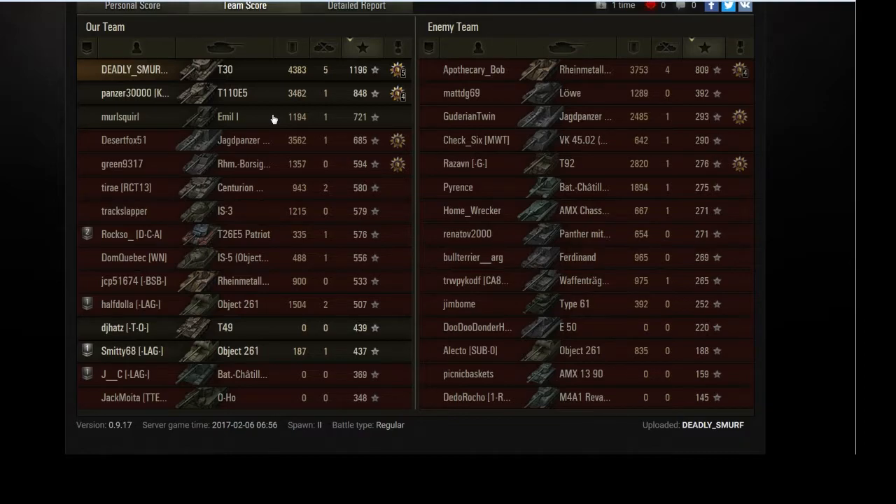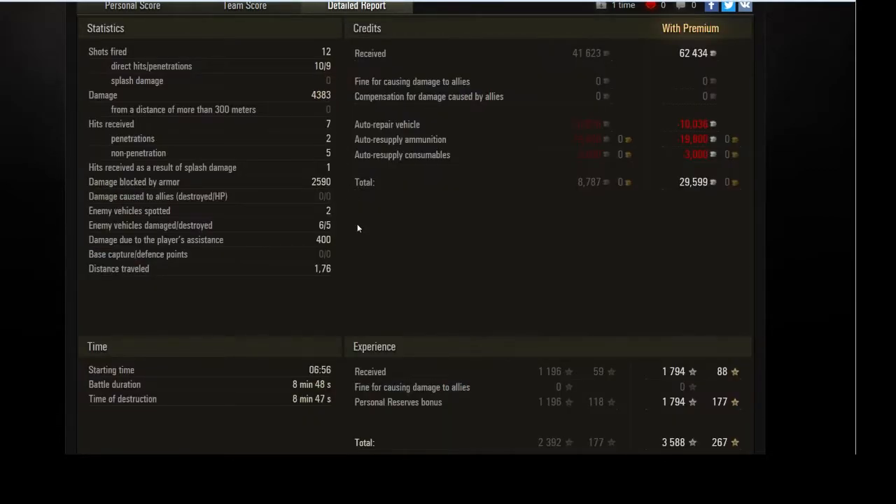I'll have to go read the Reaper description again. Either way — almost 4,100 damage dealt, good job, well played. 12 shots fired, and all but two hit their targets — one bounced off a gun mantlet, and the other two went into walls. Everything that hit did a ton of damage. A lot of that received damage is from shots into our gun mantlets and our tracks. I'm actually surprised the Jagzilla didn't get a shot on us early on.